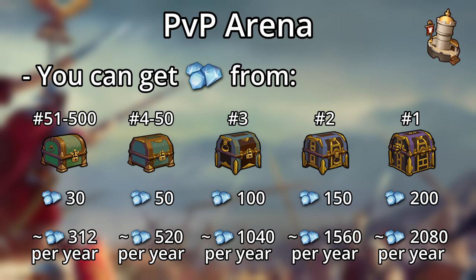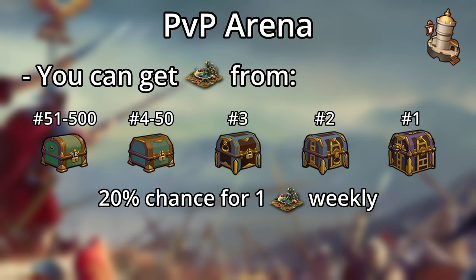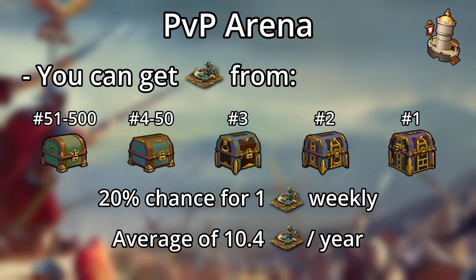The top player will net an average of 2,000 diamonds per year from their chests. There's also a chance at winning a wishing well every week in the PvP arena. As long as you are within the top 500 players, you've got a 20% chance every week, which will net you an average of 10.4 wishing wells per year — actually pretty impressive.